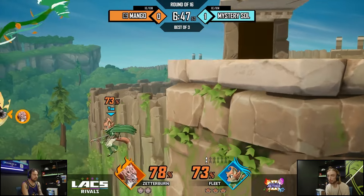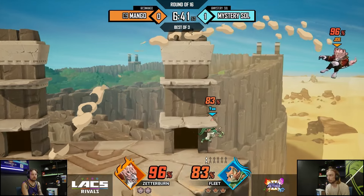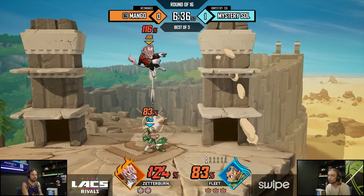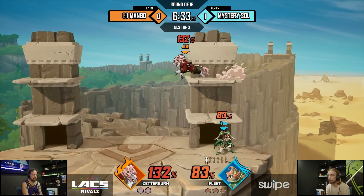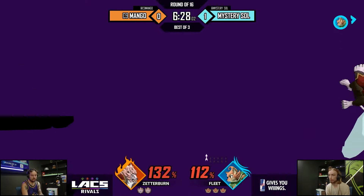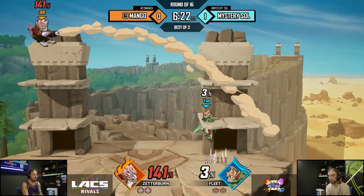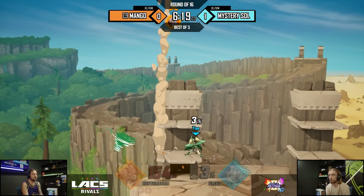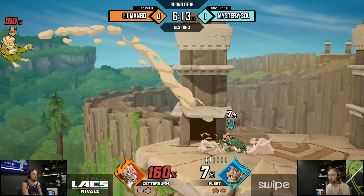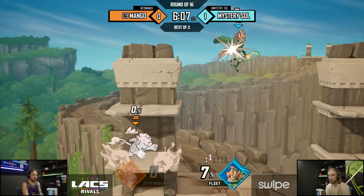Oh no. This is looking like the second stock. Do you think he's thinking horrible things about Fleet and the character design right now? I think that's very fair. He's definitely heading to this mic after this match — I don't think there's any question about that. That last match was loaded too. Oh wow, the double. Can't fully count him out, but on this stage we know Zetter can find some sequence that will just obliterate a stock, so it's especially hard to count out here. I think you could low-key count him out — it's looking so hard right now.